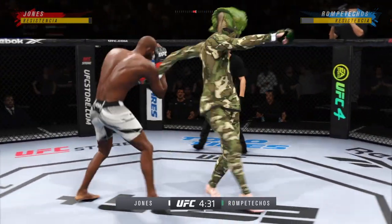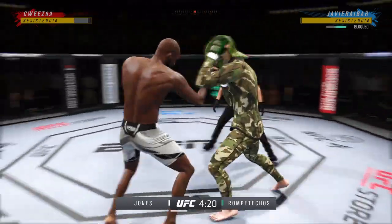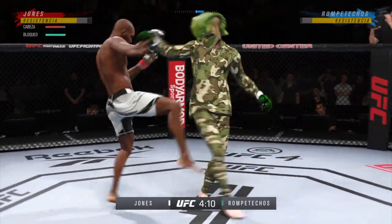He needs to maintain his space, stay away from this guy at all costs, and force him to stand up with him. Let your hands go — punch with confidence. I want to see some combinations. Swing and a miss with that straight left hand.